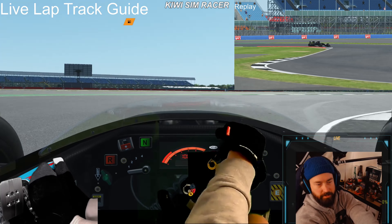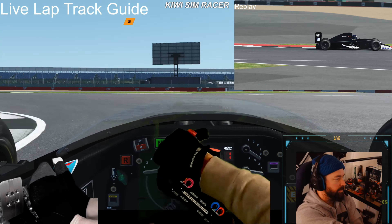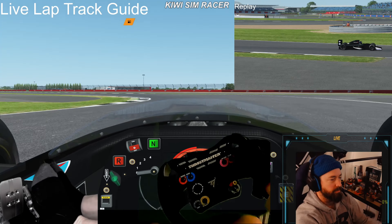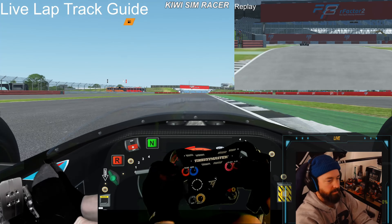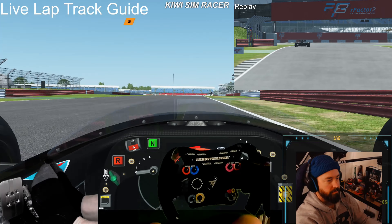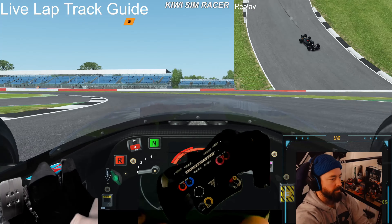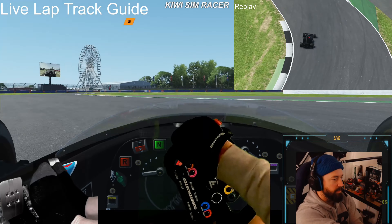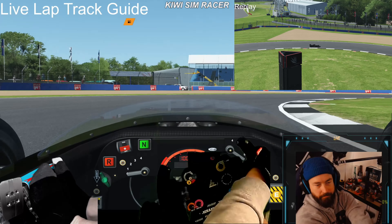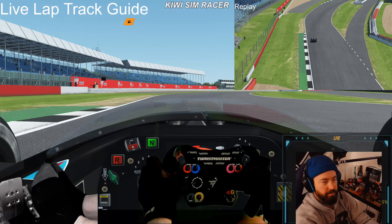Down to second, nice and early. Back to first gear, get on the gas nice and early. There we go — that's the way to do it. Just start with 50 down to third gear, then turn in early and on the gas, then second gear. When you see that ripple strip on the outside, push it.